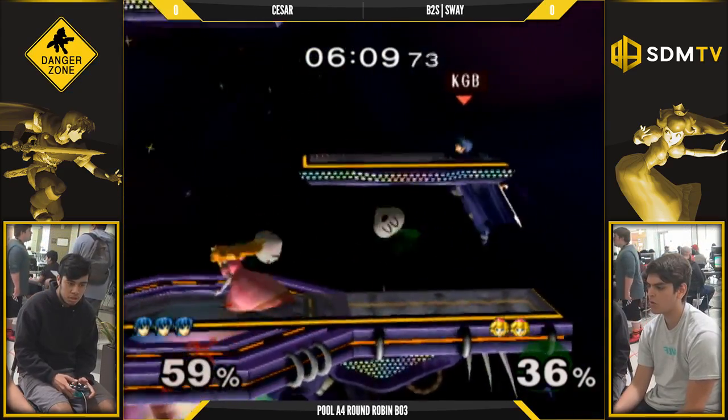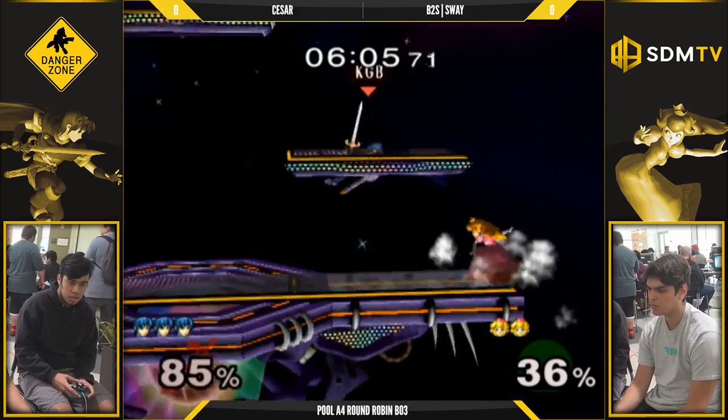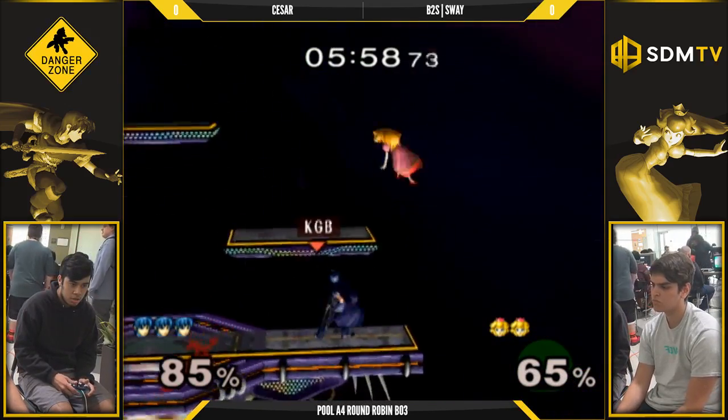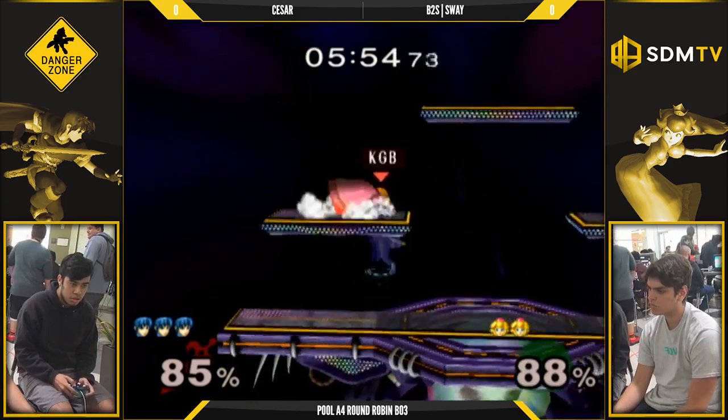Down throw is definitely the combo move. I've tried up throw — that was not a good angle. You can snipe with the up throw but it's not as easy. I don't really like down smash there, but it's such a tempting thing to do. Because if they're holding the wrong DI, they can just get ledge. It's like a fast, meaty hitbox — you don't have to time it, you can cover a lot of options.